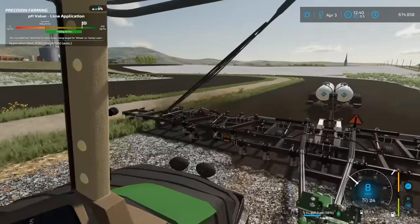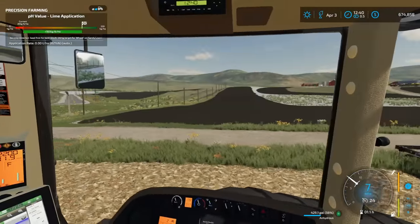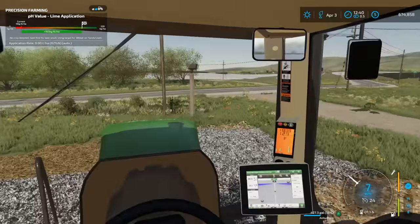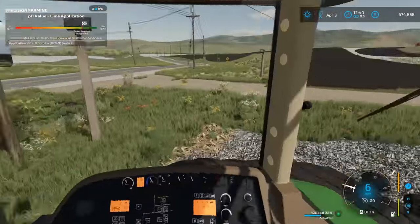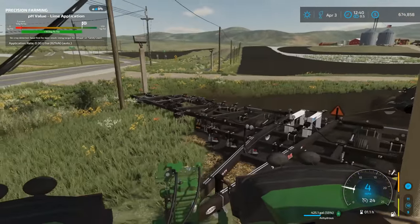We got a lot of anhydrous acres to knock out, and we have another anhydrous bar, plus a third tractor sitting in the shed. We could get started planting, but might as well knock out the anhydrous. I'm going to call the co-op and see if those guys have one more anhydrous bar we can rent, so we can run three anhydrous bars to get all of our corn acres knocked out.